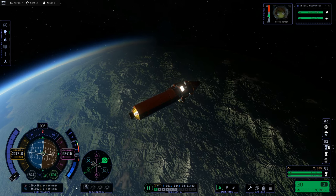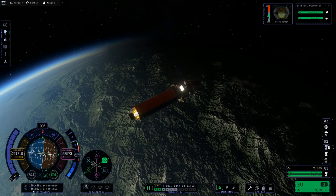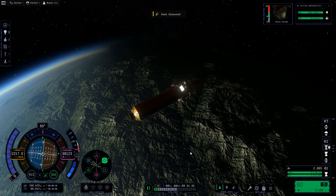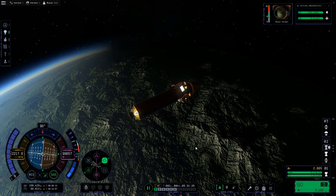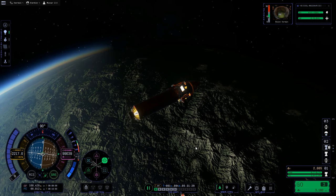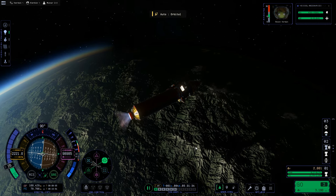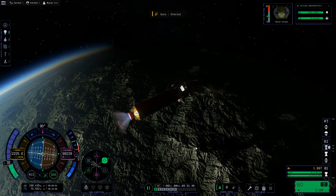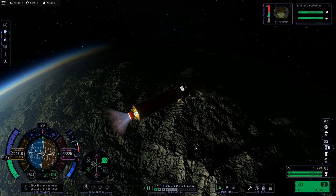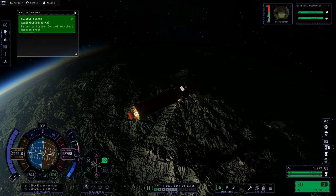We're about 30 seconds away. We can get a lot closer than this because we hardly have anything to put in. Look — our periapsis is 66 kilometers. We're going to keep it locked onto prograde, and as we come in towards about 10 seconds away, let's put in a little bit of fuel. Just a little bit of burning — this is how you can get the orbit super precise. And boom, there we go. We got our contract for our precise orbital insertion.